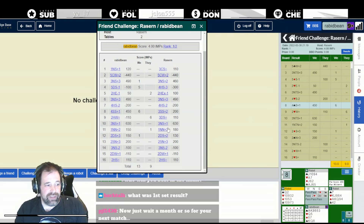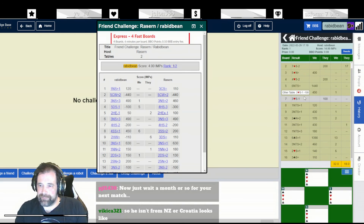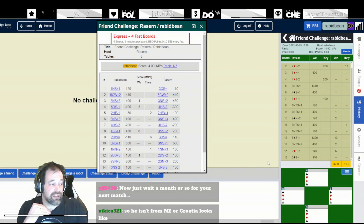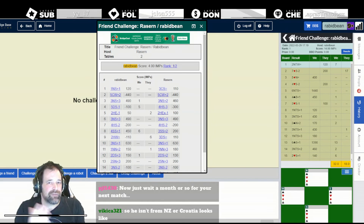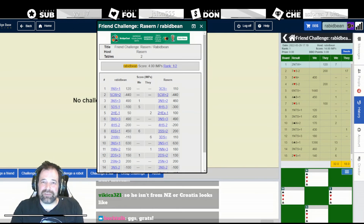That was one of the flattest sets of bridge I've played. I think often when I play Rasen I get a lot of flat boards because he's very consistent, very steady - he doesn't do weird things. So that was four imps to me. The two boards I gained on were board four, a good technical hand where you can't make five diamonds but can beat four hearts, and board eight where I bid game and luckily partner had a good hand. That was the route state knockout semi-finals - I'm through to the final of the undefeated side. I'll be playing probably Jay Wolf, but maybe McNeil. If I win that, I'll be one or two matches away from winning the whole thing. Farewell.